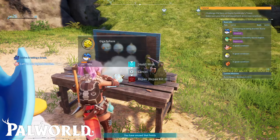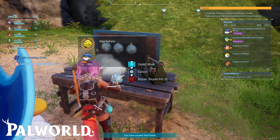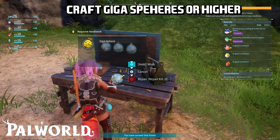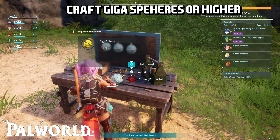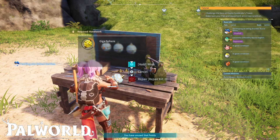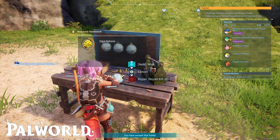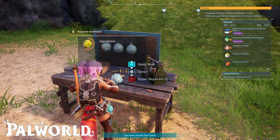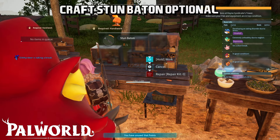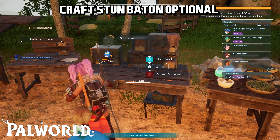First of all, what we need to do is craft some spheres. In my case I had to craft some giga spheres, but you can craft hyper spheres as well, or anything higher than giga spheres — it will help you. You should have at least five or ten, depending on how many fights you're going to have with these guys, but they're going to be super difficult to fight.